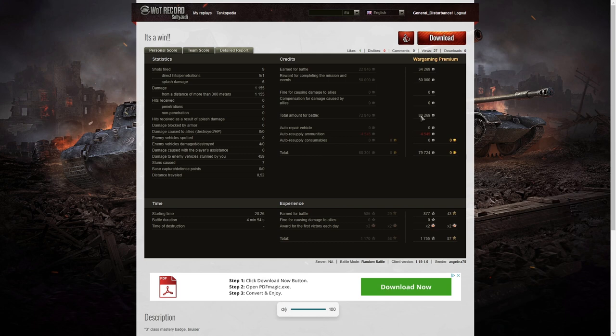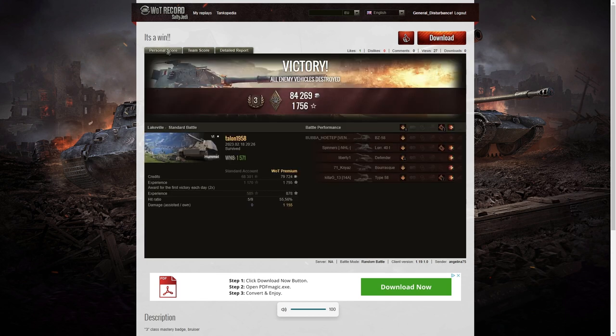He earned 34,269 credits in the battle, plus 50,000 for completing a mission — 84,269 altogether. After ammunition resupply — and yes, the ammo is cheap for the stock gun — 79,724 credits profit. 877 XP for the battle, times two for the first victory: 1,755 experience points altogether. Sadly, that is not enough to beat Angelina.